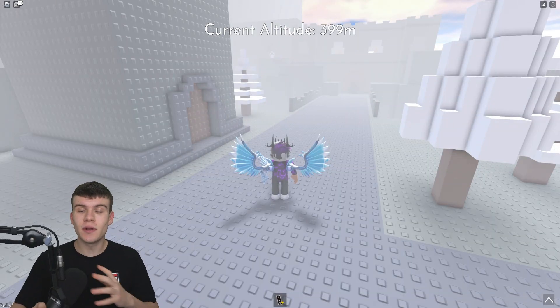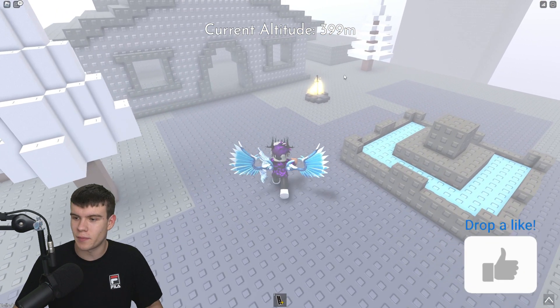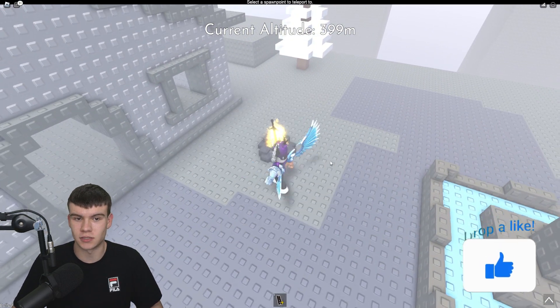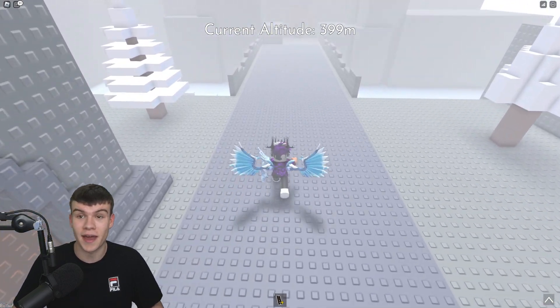In today's video I'm going to be showing you guys how to get a frozen rivers barge inside of Steep Stair. To get this barge, simply come to the castle right now. The castle is at 400 meters — the Royal Castle. Once you're here, simply follow me in order to go ahead and get this barge.